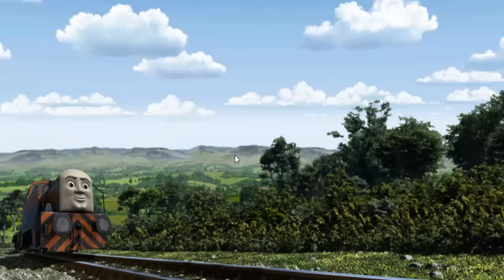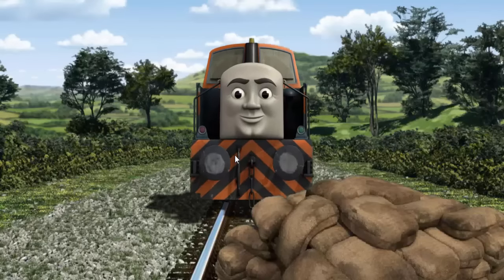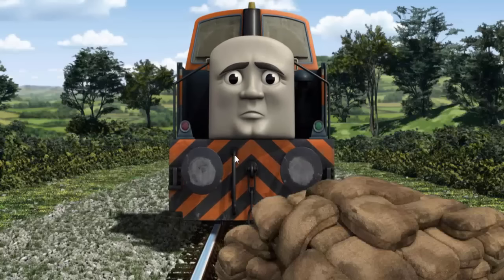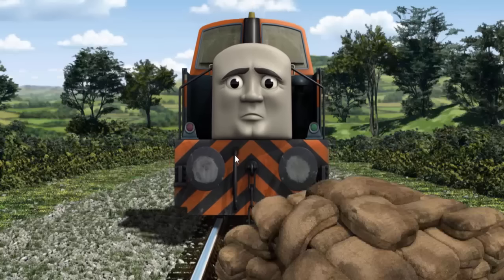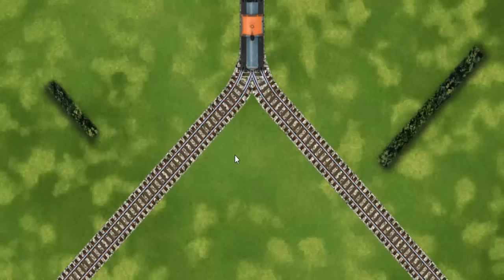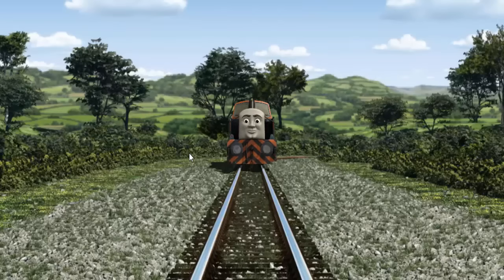Den went through the countryside. Suddenly, the tracks were blocked. Den had to stop. He needed to go a different way. Help Den find the track that goes nearest to the shortest hedge. All clear!